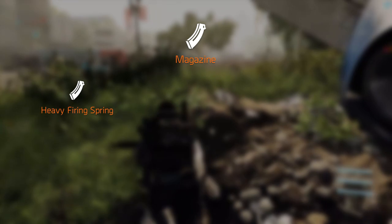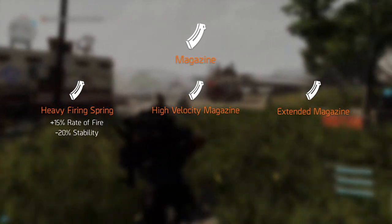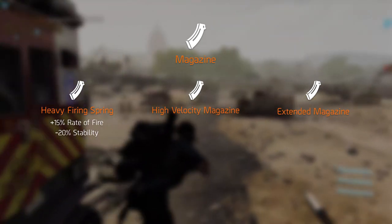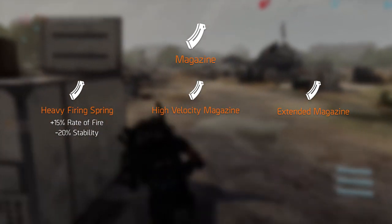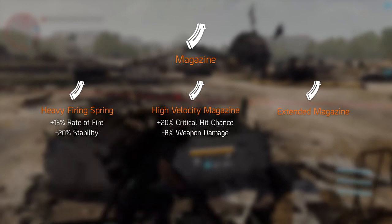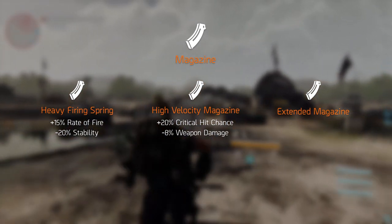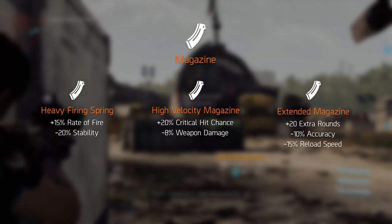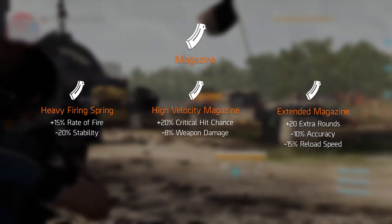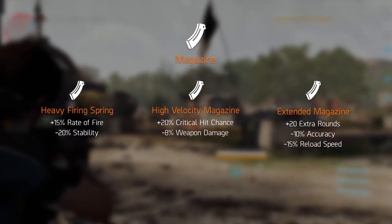Moving on to magazines — three magazine mods have been confirmed: the heavy firing spring, the high velocity magazine, and the extended magazine. The heavy firing spring increases the rate of fire by 15% at the cost of stability with a 15% decrease. The high velocity magazine increases critical hit chance by 20% while reducing weapon damage by 8%, which doesn't really sound like a great deal. Finally, the extended magazine adds 20 extra rounds while decreasing accuracy by 10% and reload speed by 15% — it sounds like the best magazine mod.